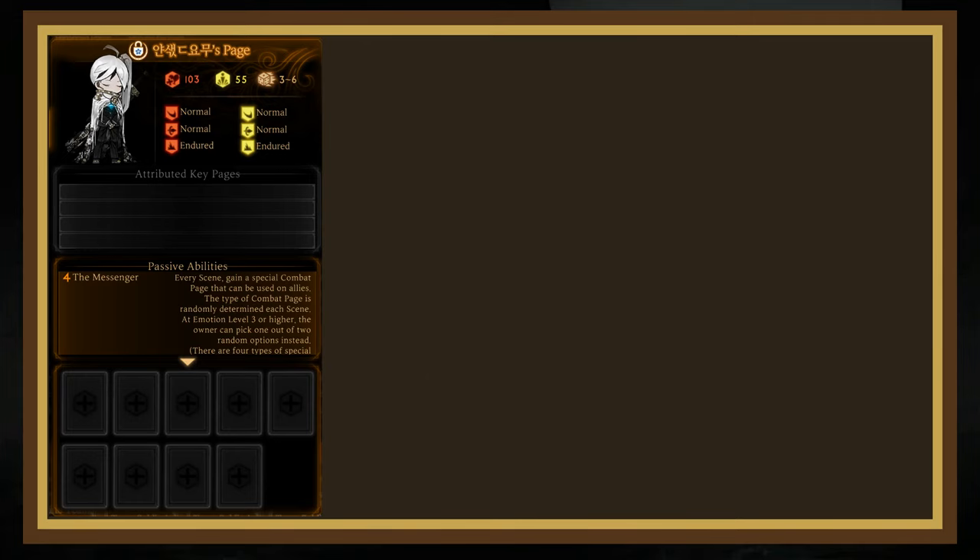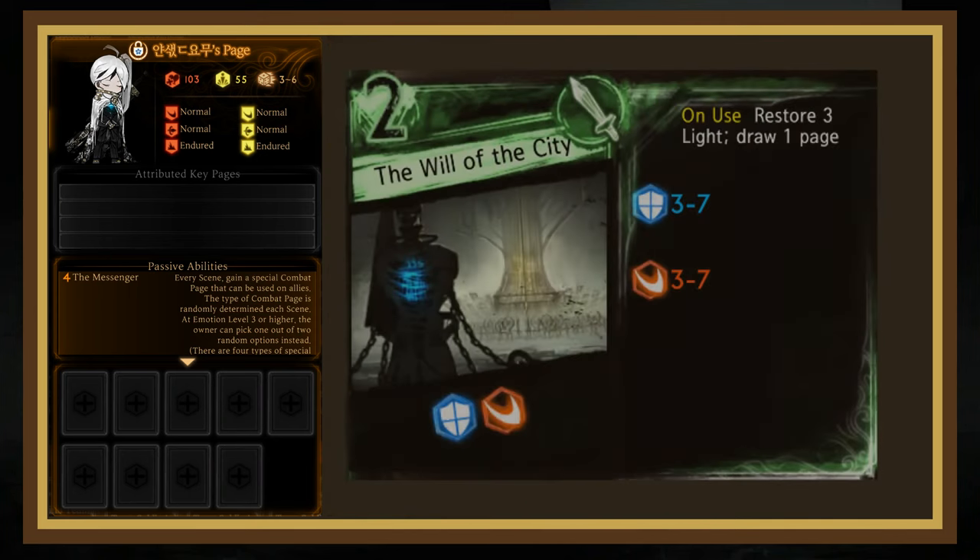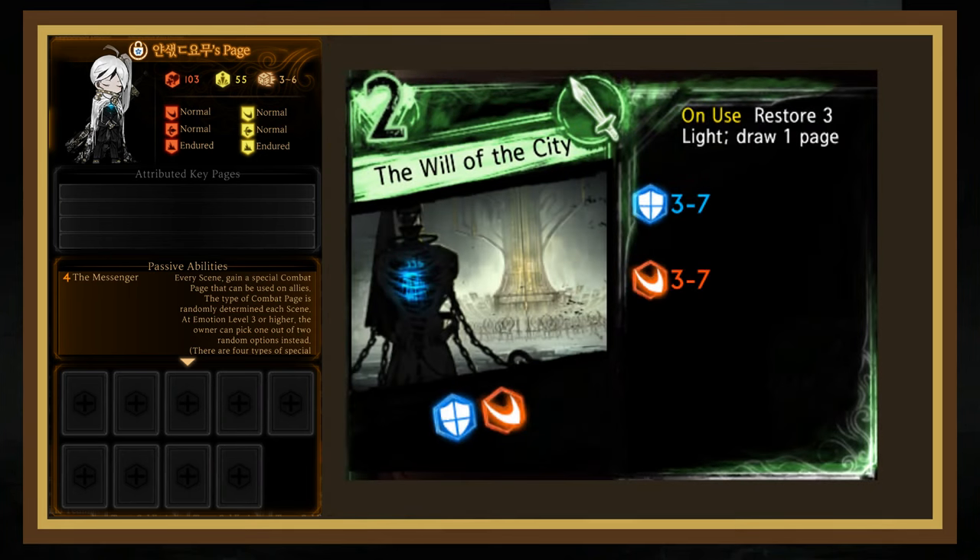Yann Vismoch's key and combat pages don't really point to any specific archetype, so it's another generic Singleton build. I'd recommend slotting in Baleful Brands and Distorted Blade for sure. At this stage, we're spoiled for light regen with pages like Grace Degrass, Multislash, and Will of the City. Somber Procuration is still the best generic 3-cost value page, and Repressed Flesh and Emotional Turbulence are still the best generic 3-cost bombs. If you're running Singleton, you're running Will of the Prescript — now that we have a page that consistently draws and restores light, we can build pretty much whatever we want, so go crazy with it.